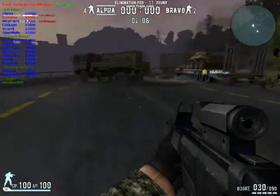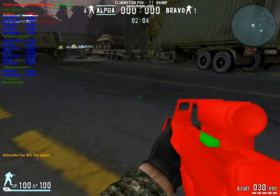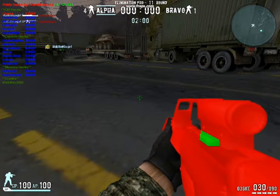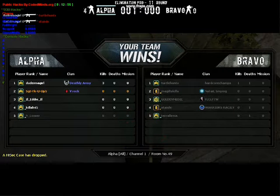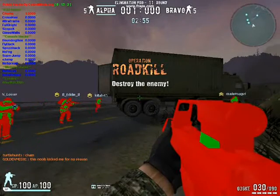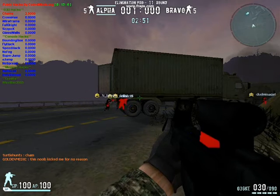Today I'm going to show you the hacks I have. There's three different kinds of champs: red and green, black and blue, and red and black. These are the three.